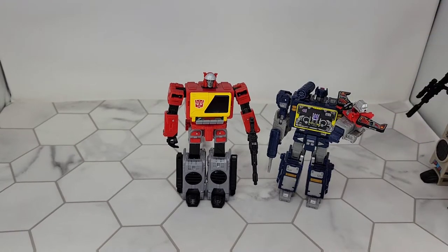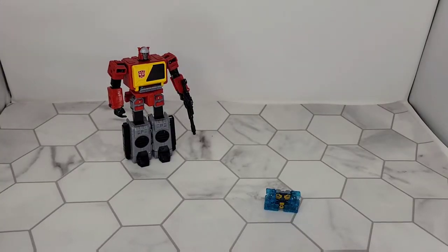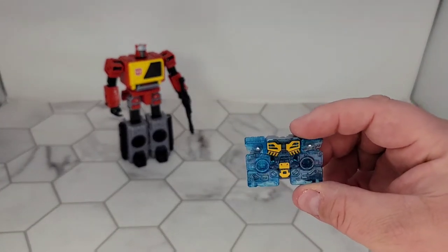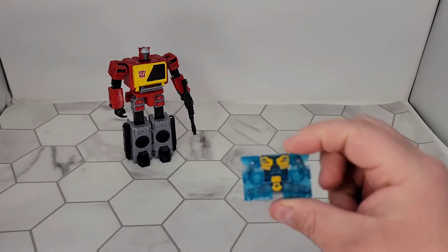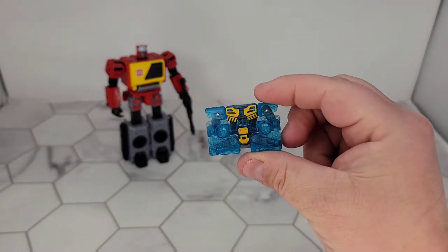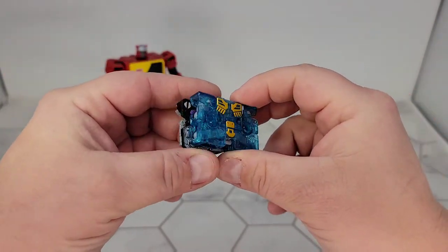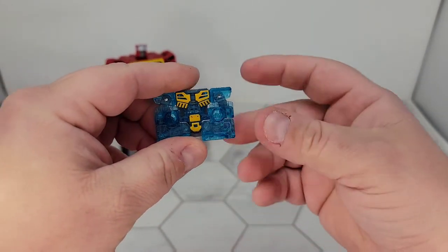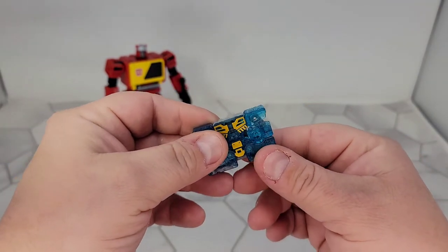Now let me take a minute to talk about the tape. This part annoys me. Here is Eject. Eject is molded in clear plastic. I don't have a problem with clear plastic, but not for stuff like this. I'm hoping we get a different version. Here's the size compared to one of the cassettes for Soundwave — they are the exact same size, interchangeable.